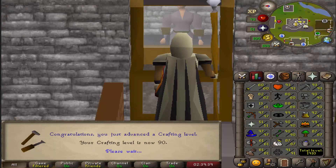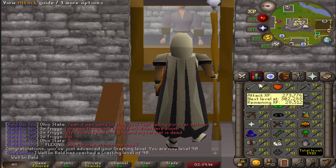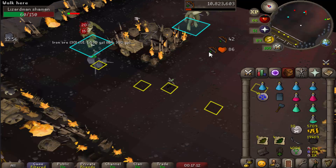This is just gonna slide into us getting 90 crafting — another base 90 stat down. We are starting to close in on being completely 90 based, except for prayer and defense and attack. We're not getting 90 attack.